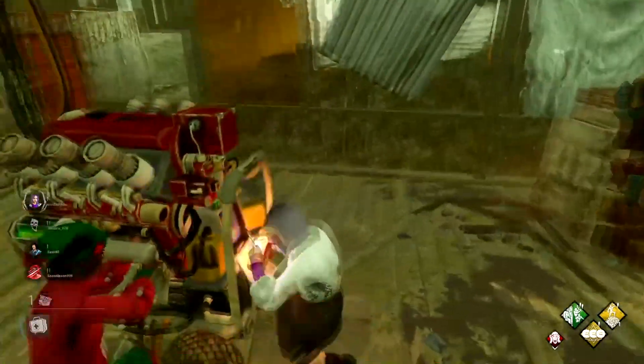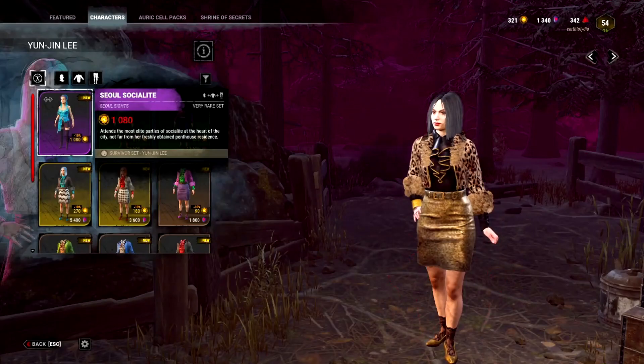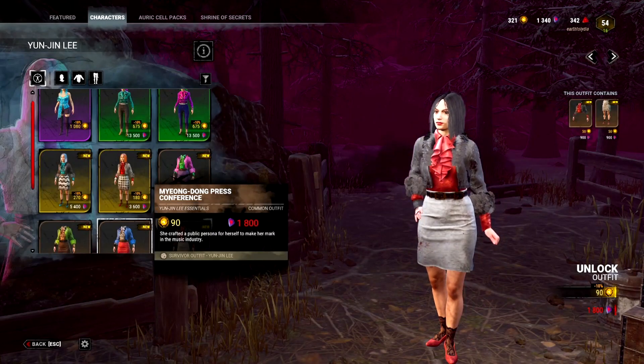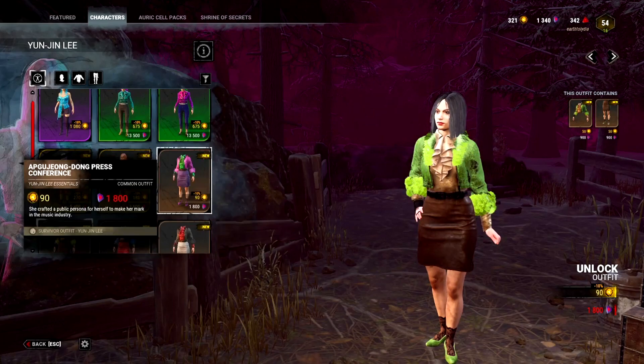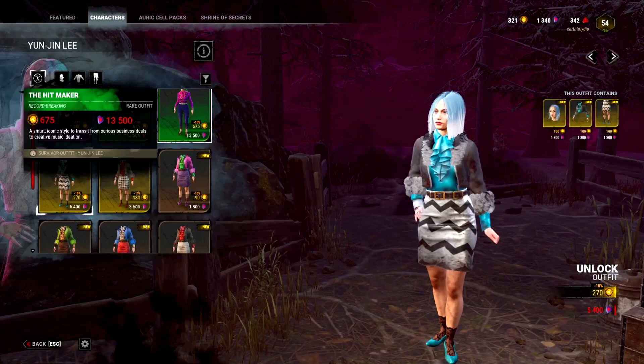First we're going to be going over Yun Jin's character model. Everything from Yun Jin's default cosmetics to all of her store cosmetics are very brightly coloured and don't make her the easiest to hide as. Even though she has a slightly smaller frame, her clothes tend to be very voluminous and stick out from quite a distance.